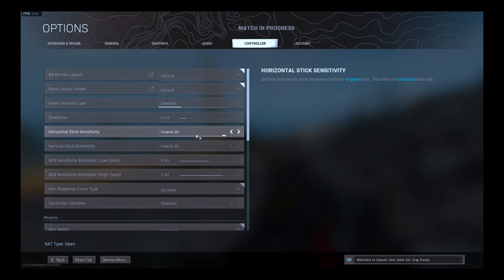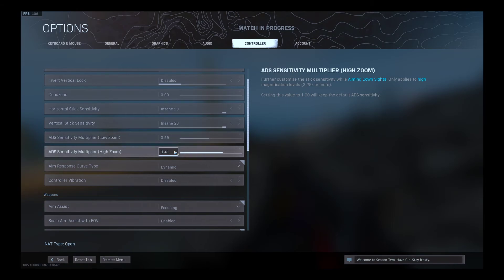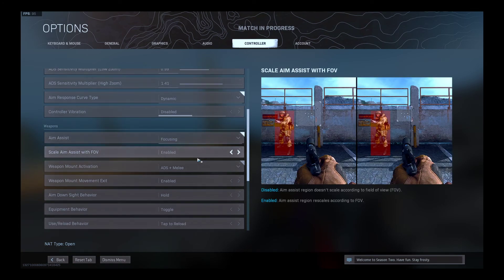Options: I have horizontal 20, 20 — that's what you really don't have to worry about because you're on mouse and keyboard, unless you see yourself drifting, then you have to change it. ADS multiplier 99, high zoom 1.41, dynamic disabled, focus enabled.